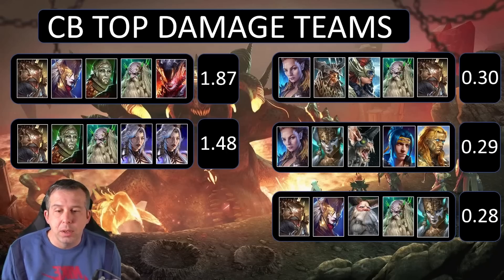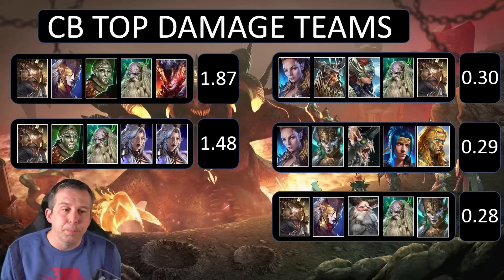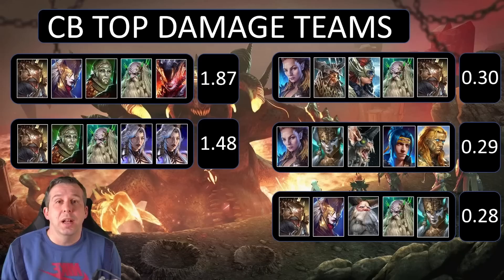The next best team is an unkillable team — a Demytha team here hitting 290 million damage, which is kind of nuts. Ninja is doing a lot of the work, Cardiel making it possible, with crazy speeds from Cardiel mixed with Seeker mixed with Lydia. Essentially you're just rotating Ninja as many times as you can to get your damage away. Pretty cool team.